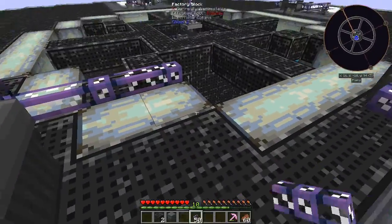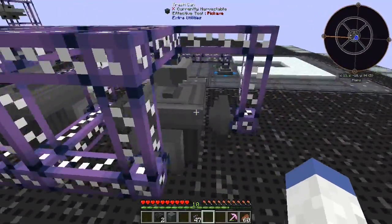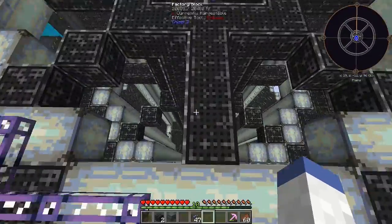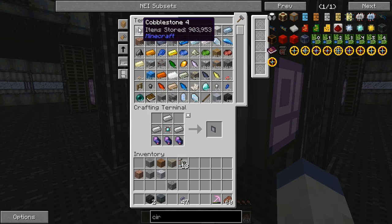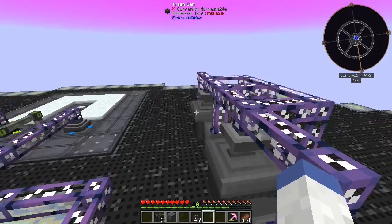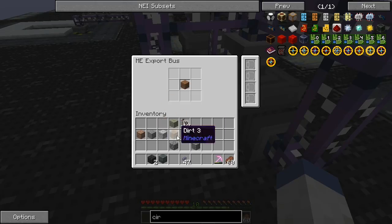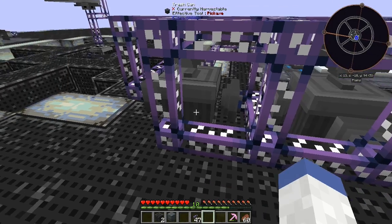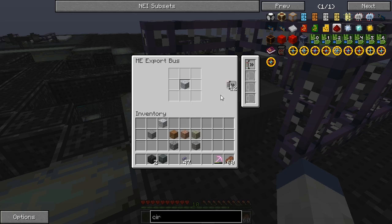Let's run cable between all of this really quickly. All right, that's all hooked up. Putting cobblestone into the system - it's incredibly slow, so it's going to need a speed card - I'll do one speed card each. So cobblestone, gravel, and dirt going into the trash. This should clear up a ton of space for us and make most of our drives empty for the most part.